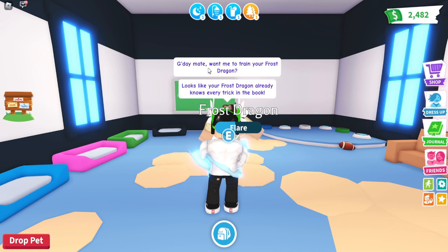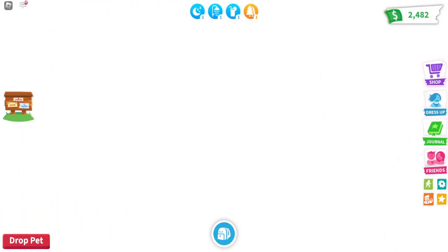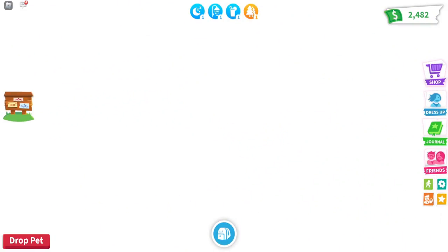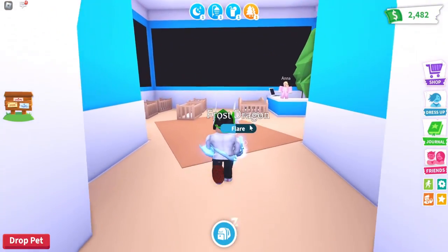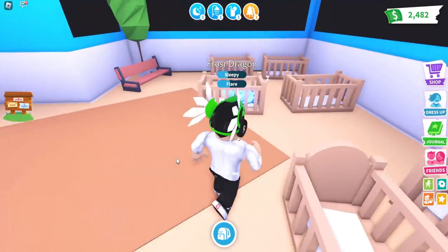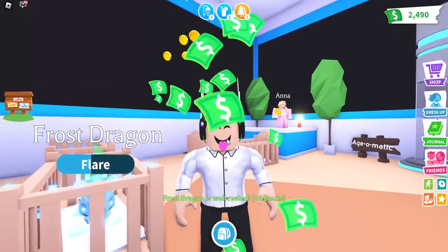Talk to Pet Trainer Shane — 'Want me to train your frost dragon? Yes.' This is supposedly going to give me a full age. Now walk out of the school and go over to the nursery — this is where pets get hatched. The last step is to sleep your frost dragon for five seconds until the bar fills up. I'll continue in part two if you want more — like the video and subscribe.